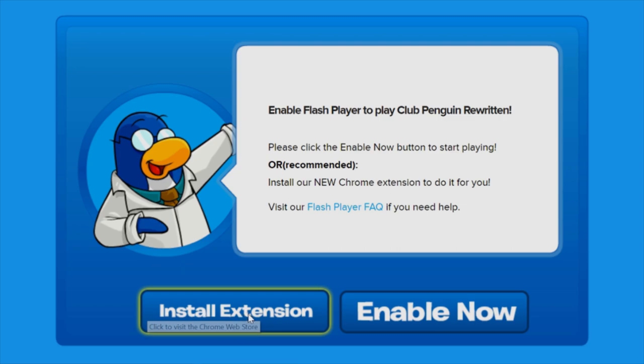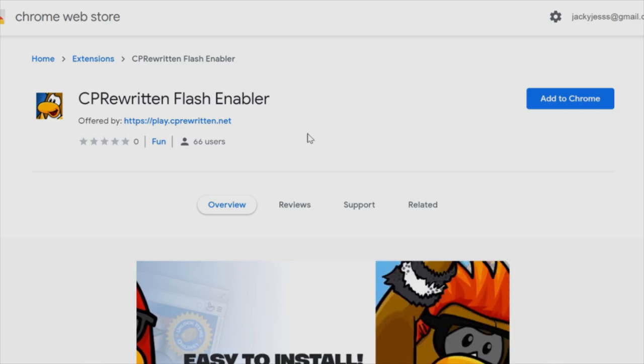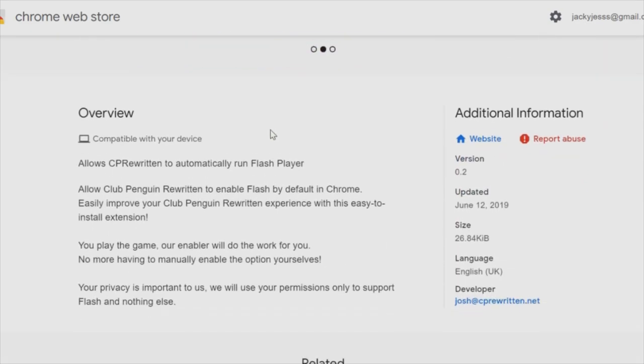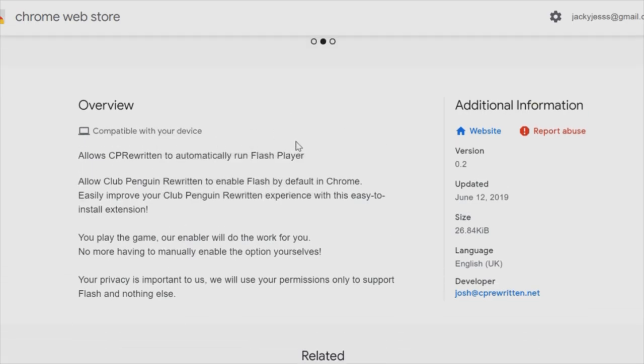So what you want to do is press install extension — it will take you to this Chrome Web Store page and it will allow you to add the Flash Enabler to Chrome. I'll just read this little overview before we download it. It basically allows you to automatically run Flash Player by default in Chrome. It'll easily improve your Clubbing Rewritten experience with this easy to install extension.